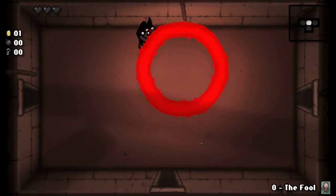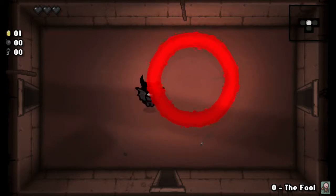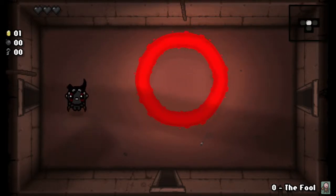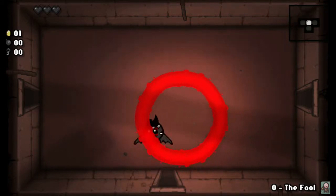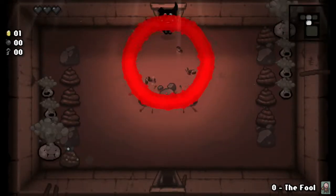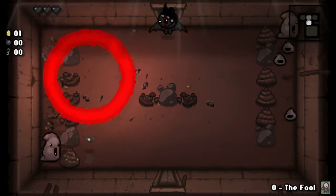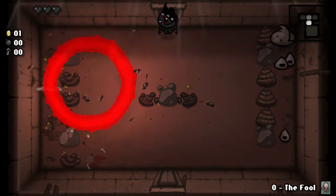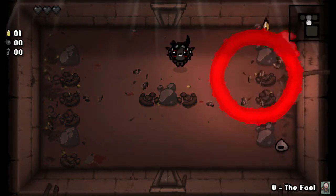I can play it okay. I just started a run with Azazel because I just unlocked him, and I'm like, what the heck. I immediately get this item — I don't remember what it's called, the description was like 'controlled tears' or something — but this is amazing with brimstone. This is ridiculous. I can't wait to fight bosses.